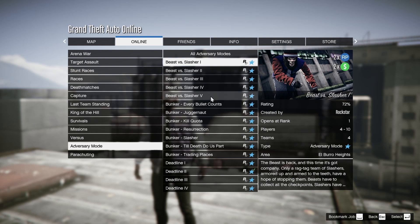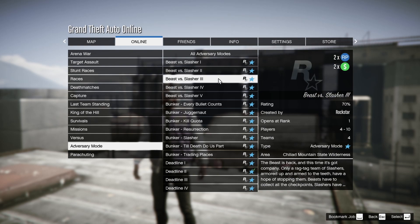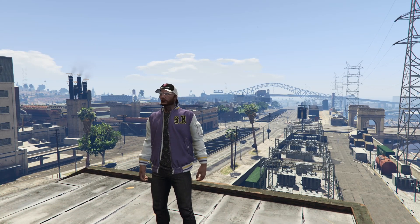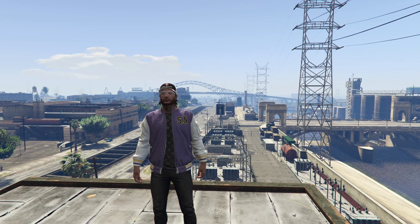We also have double money and double RP on the Beast versus Slasher adversary mode, which is back in GTA Online. Give it a shot if you're trying to make some money this week — it's okay, not exactly my favorite game mode, but it's there. And of course, double money and double RP on Exotic Exports as well. That's it for bonus money this week.